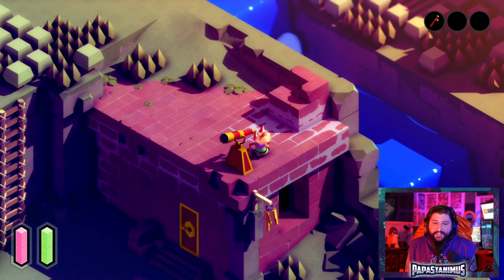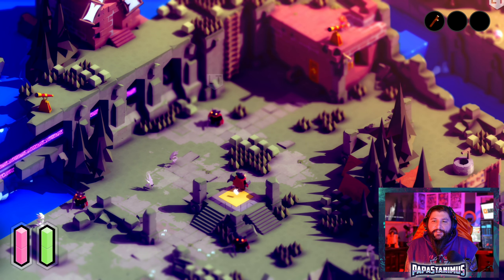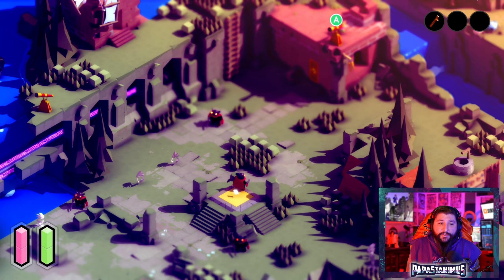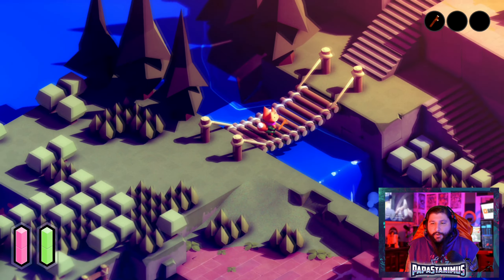Hey wait, hold up — there's a telescope. I'm gonna go sightseeing. Oh, that's dope. So I could get an idea of — okay, there's a bunch of baddies over there, they got swords and some smaller baddies. You could see the map from here. That's so nice.